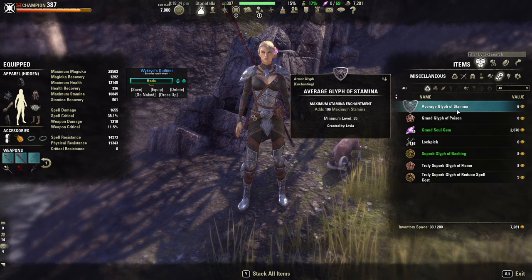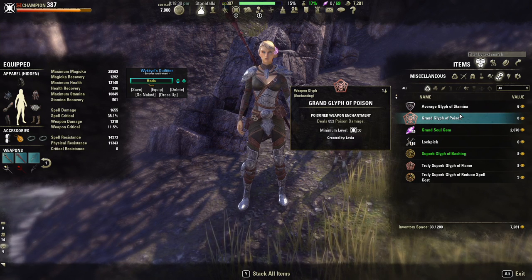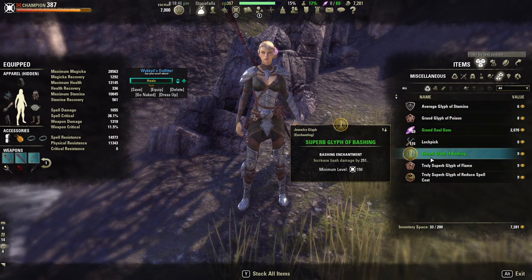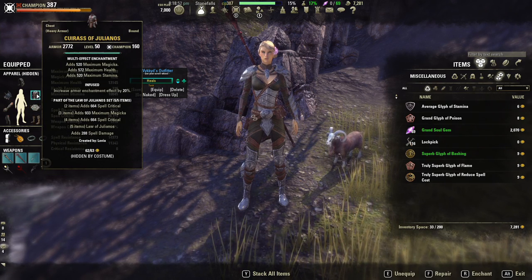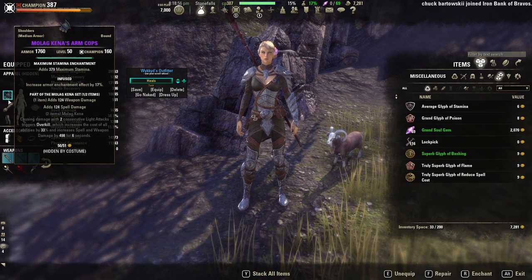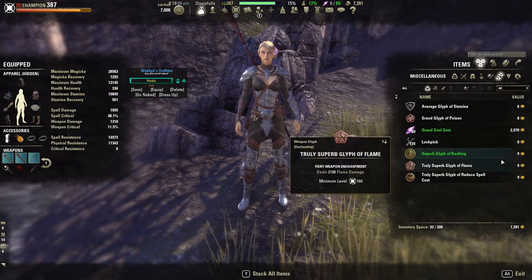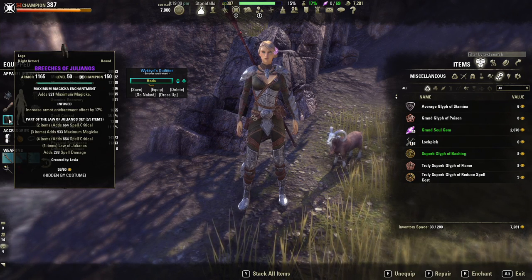Well, enchanting in ESO is actually how you create glyphs to apply to your armor, weapons and jewelry. Here you can see I've got some glyphs — this is an armor glyph, I've got a weapon glyph here, and here is a jewelry glyph. You can actually see what enchants I have on my pieces when you look over my inventory. On my shoulder I have a stamina enchantment, and on my staff I have an absorb magicka enchantment. You use glyphs and apply them to your weapons, jewelry and armor — that's how you enchant something.